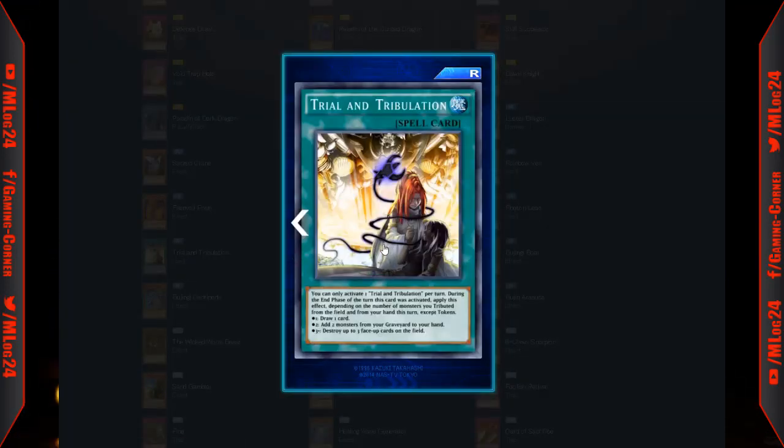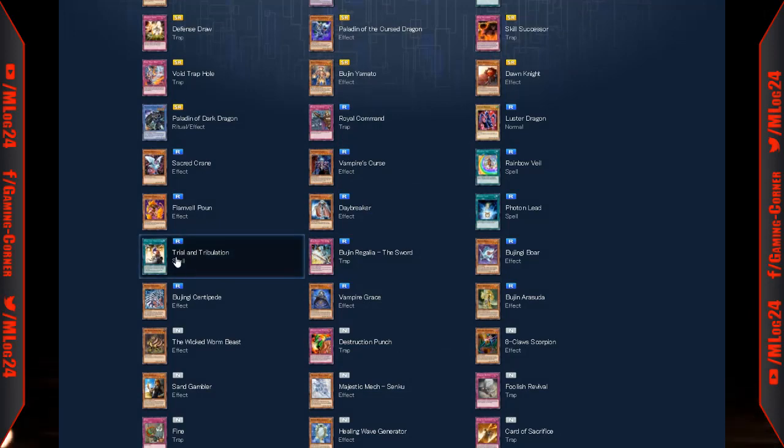Trial and Tribulation: you can activate one per turn. During the end phase of the turn this card was activated, apply an effect depending on the number of monsters tributed this turn — for one: draw one card; for two: add two monsters from your graveyard to your hand; for three: destroy up to three face-up cards on the field. It could be a decent card in a monarch deck or tribute-based deck.